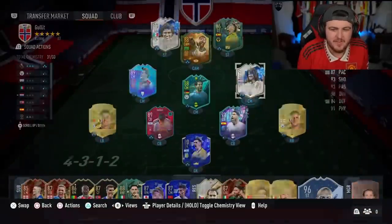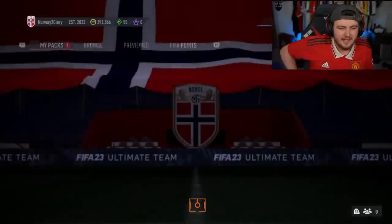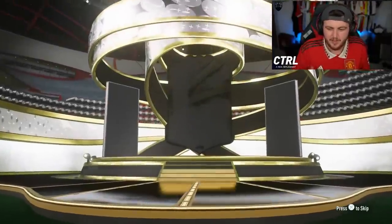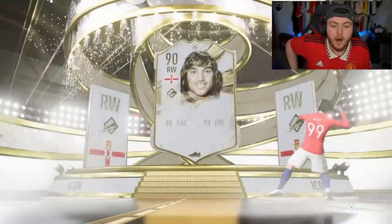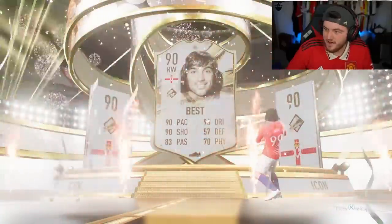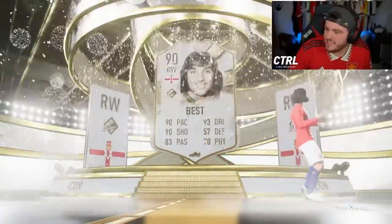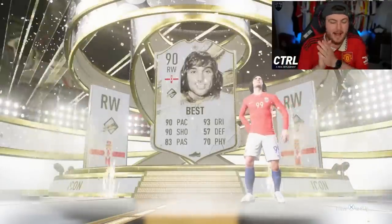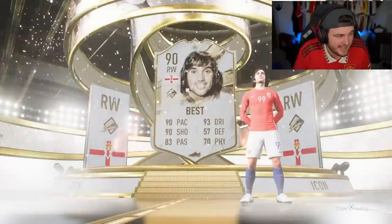Cridian's got untradeable Team of the Year Icon. If he gets something good in this Icon pack, I will be shocked. I'm trying to keep in my emotions because I've just seen Arsenal score, and I'm really hoping it's offside. Let's see who he gets. Prime — oh, Mid-George Best is still pretty good though. He is worth 500k. Back-to-back Ws! Very, very nice.